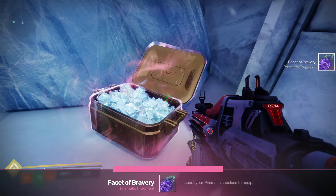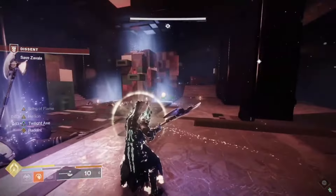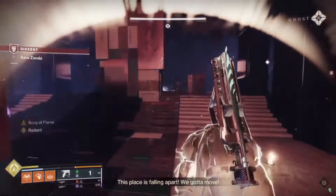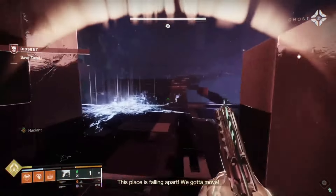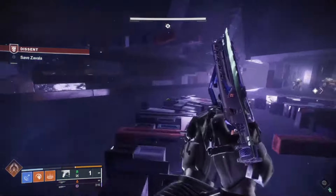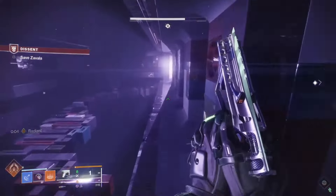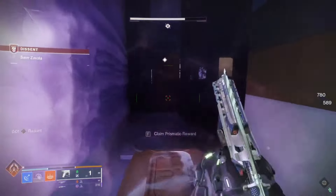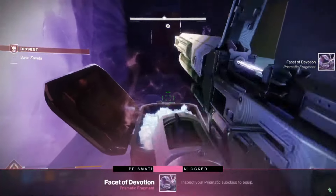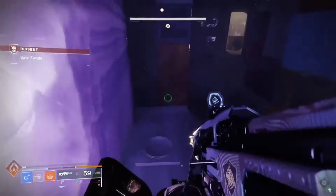After you defeat the Hive Knight on Descent, there's going to be a part where you have to run from the Shrieker. Once you do that, as you're running you're going to run up these stairs. You want to make sure you hug to the left side — there's going to be enemies trying to get you. Hug to the left and you'll run right into the fragment box. This is where the Facet of Devotion is, during the Descent mission when you save Devala.